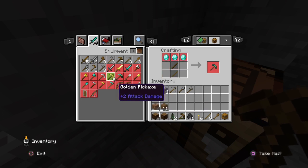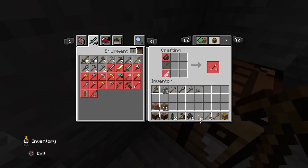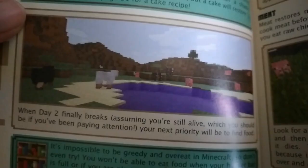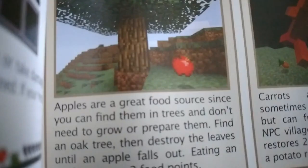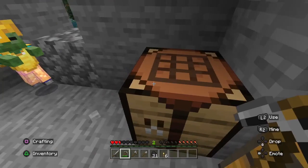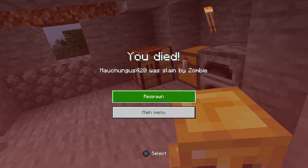Oh, there was a zombie just trying to get in! When day two finally breaks — assuming you're still alive, which I'm pretty sure I am since I've been following this wonderful book — the next priority is to find food. Fruits and vegetables are the ideal food source. And then — what the heck, how did you get in?! You just interrupted me. I trusted you and you failed me!